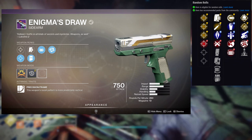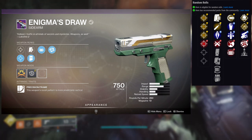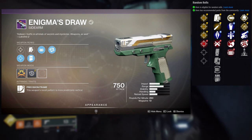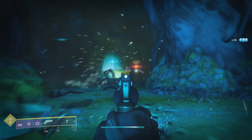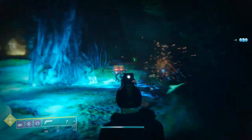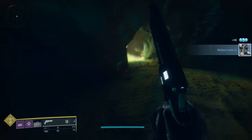The second row has Demolitionist, Rapid Hit, Swashbuckler, Rangefinder, and Elemental Capacitor. The god roll for PvP is probably Opening Shot and Rangefinder. For PvE, Fully Auto Trigger System with Demolitionist, Rapid Hit, or Swashbuckler would be great — especially since it's in the kinetic slot, so it hits a bit harder. I actually have Opening Shot and Rangefinder on mine and it's pretty fun, but I just don't value Precision Frame sidearms without Fully Auto Trigger System.